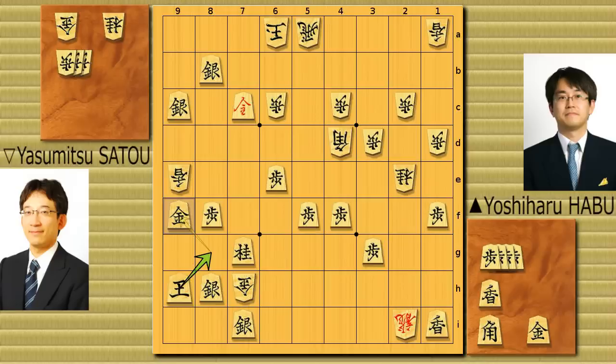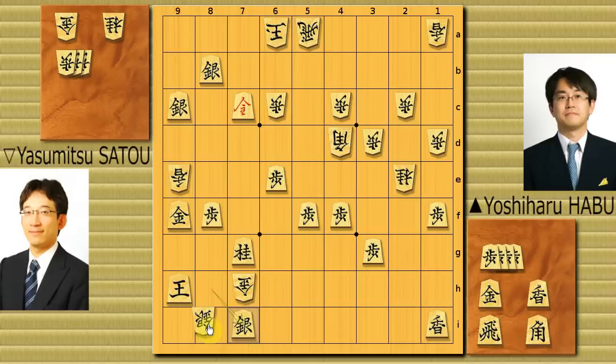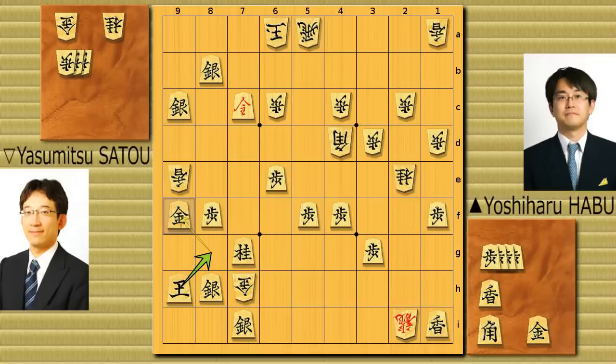What about sacking the dragon over here? Does it work? If Sato takes it, silver drop, and if runs, gold drop — it's still checkmate. So the dragon sack might work. But wait — he can get rid of that bishop before taking the dragon, that gold drop getting rid of that bishop. Whatever he does, now he has this escaping route. So now he couldn't take the gold, and he moved the king over to 5b. He's pretty angry now.